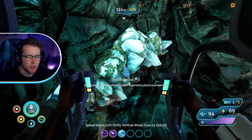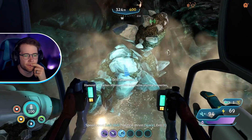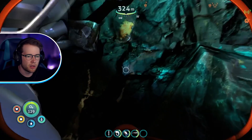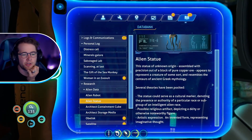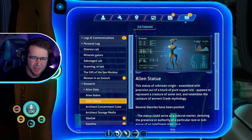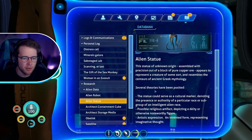Oh no — I only gained the recipe for the upgrade. Nickel — I need nickel from somewhere. Let's drill some diamond while we're down here. I don't know where else to go. We found the alien statue but I'm not sure what we do with it. Got some diamonds — let's go! We're so rich. The alien statue: of unknown origin, assembled with precision out of a block of pure copper ore, appears to represent a creature and resembles a centaur. Several theories: a cultural marker, a religious artifact, or literally just art.